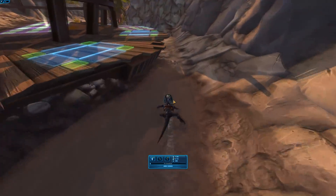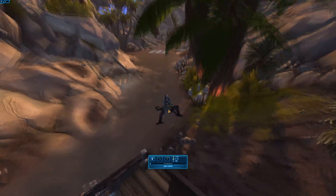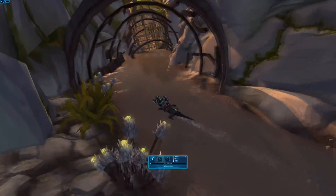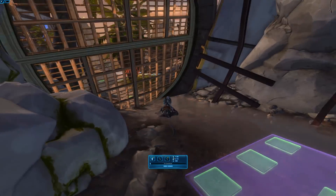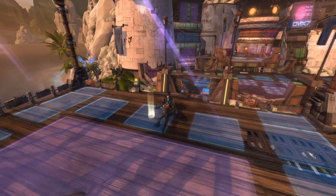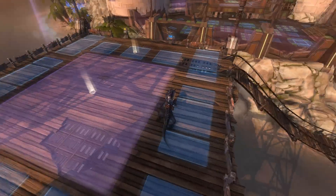I'm just going to show you the rest of this downstairs area, and then we'll head to the very unique part of this stronghold. If you thought you've seen some cool stuff so far, there is something extremely cool coming up in the second part. Also, here's a handy tip: if you're in your stronghold and you want to get back to the beginning easily, just type slash stuck — S-T-U-C-K — and it will easily get you back.